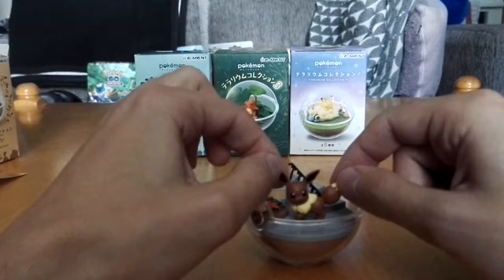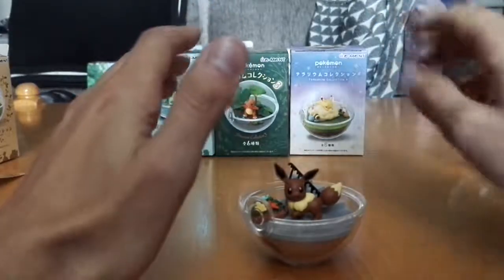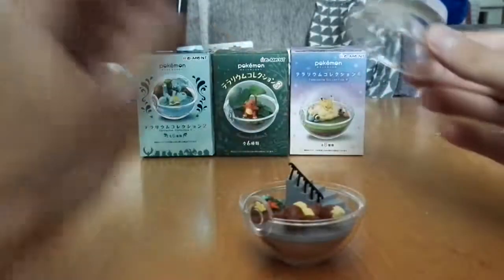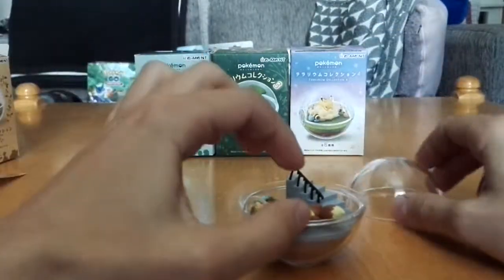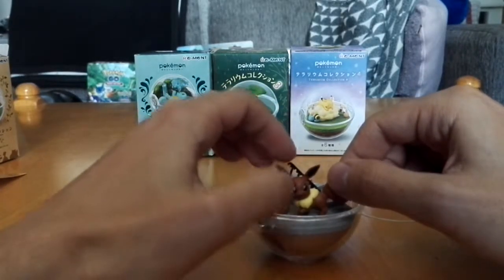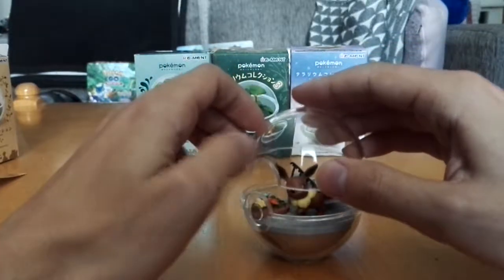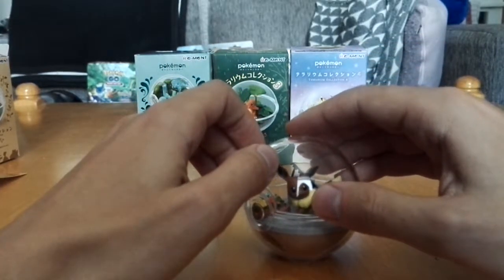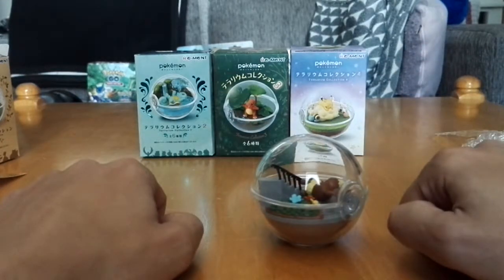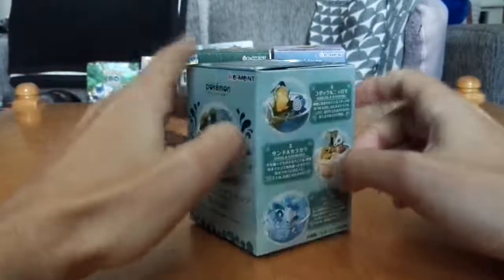I wonder if the rest actually have pieces of bubblegum inside. Let's assemble Eevee, very very carefully. There you go. Don't move. Some little pegs that would keep this Pokemon upright would be very nice to have. You just have to be very careful putting these together, and I am not one of those people. Eevee doesn't feel very well.